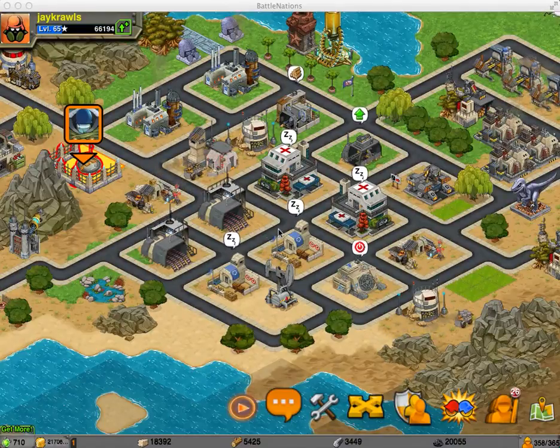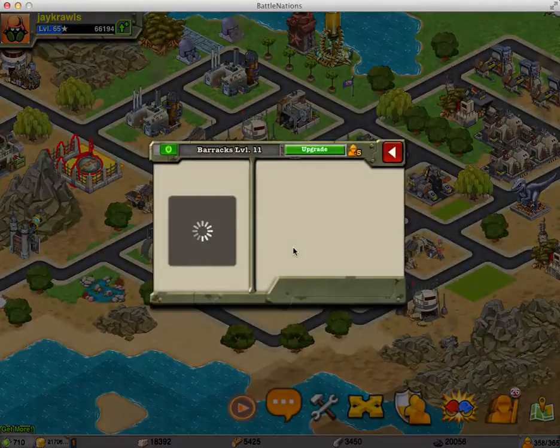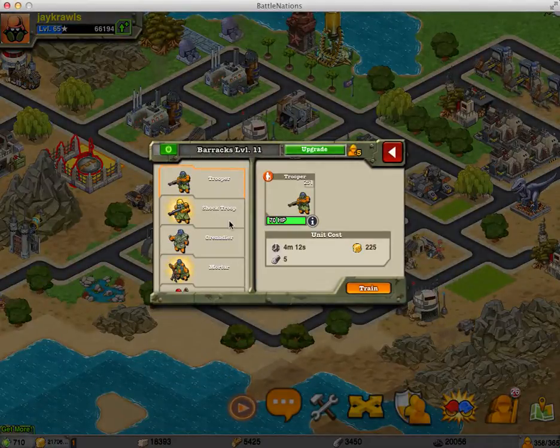Hey guys, Jake Crawls is going to do a video kind of showing you what units you should buy out of your barracks, what kind of units should you have in your army, what kind of units should you spend nanos on, and which ones you should avoid.